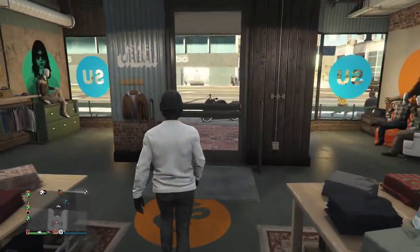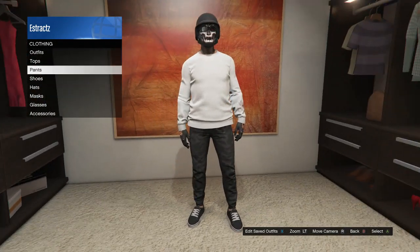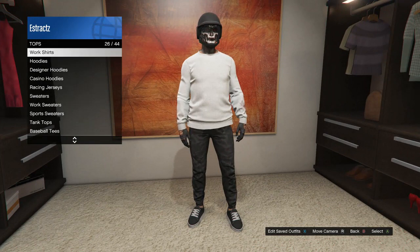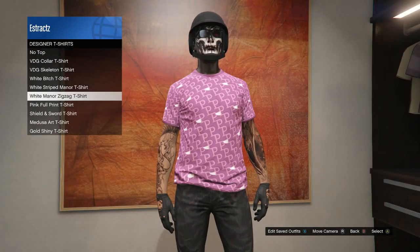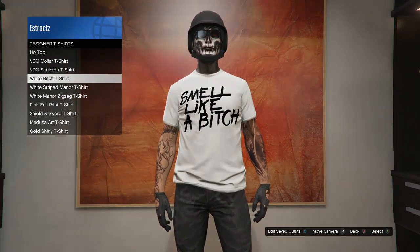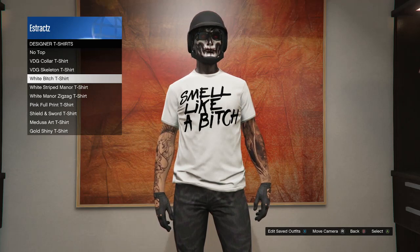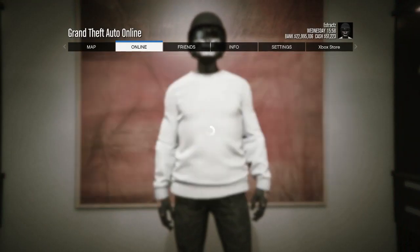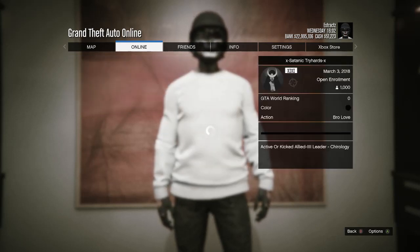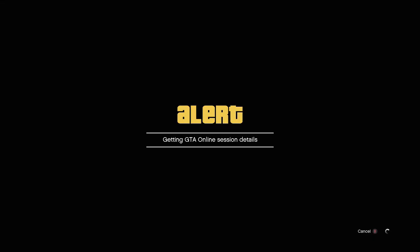You guys are going to want to go to your house, apartment, or CEO building — whatever you own. Once you get to your apartment, go up to your closet and go to your clothing. With the white sweater on, go to Tops, scroll to Designer T-Shirts again, and hover over that shirt — don't click on it. Then you can join one of your friends through the pause menu. I'm going to hit Pause, go to Online, go to Crews, and join a random person. Once you load in, you should have the logo transferred over to the white sweater.